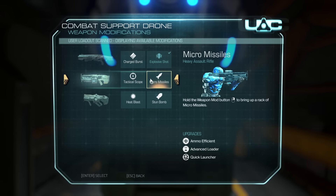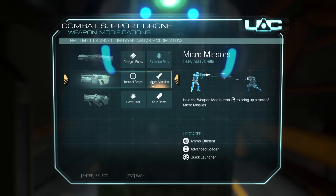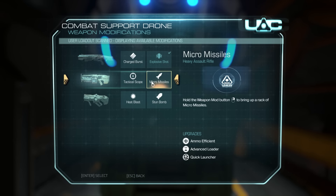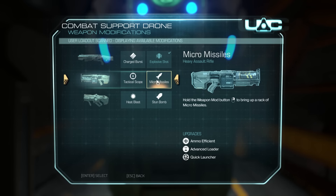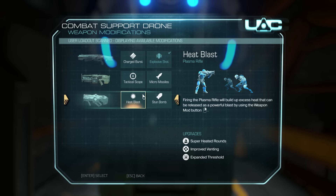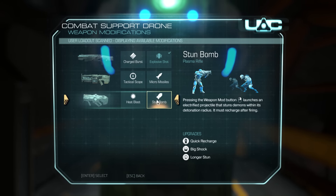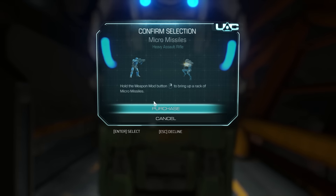Tactical Scope and the Micro Missiles - both of these are actually really good. Scope, pretty obvious. Micro Missiles, they're really expensive as far as ammo usage. But they're Micro Missiles. Yeah, Heat Blast you have to shoot it to get any usage out of it, and Stun Bomb I don't use it too often. I'm gonna get Micro Missiles.